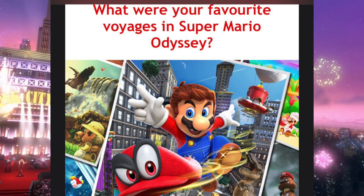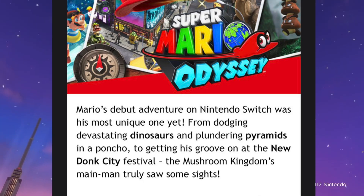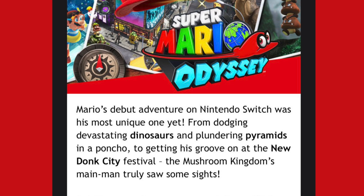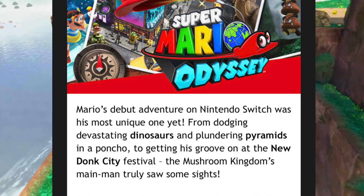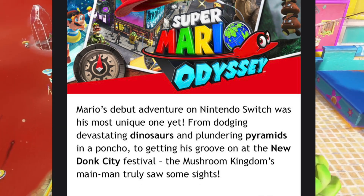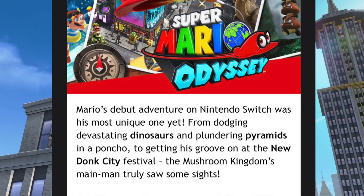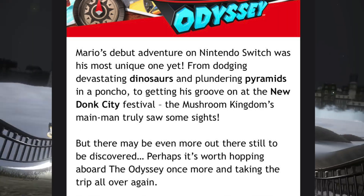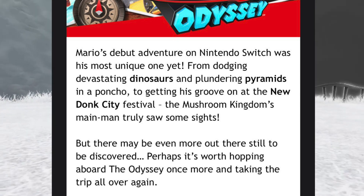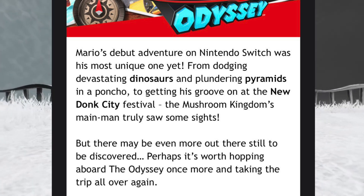Let's read what this email says. It shows Super Mario Odyssey and says: 'Mario's debut adventure on Nintendo Switch was his most unique one yet — from dodging devastating dinosaurs and plundering pyramids in a poncho, to getting his groove on at the New Donk City festival. The Mushroom Kingdom's main man truly saw some sights.' And then at the bottom it says: 'But there may be even more out there still to be discovered. Perhaps it's worth hopping aboard the Odyssey once more and taking the trip all over again.'